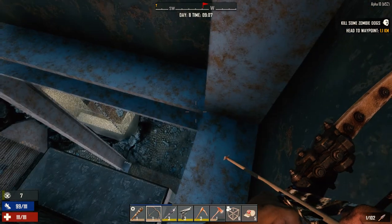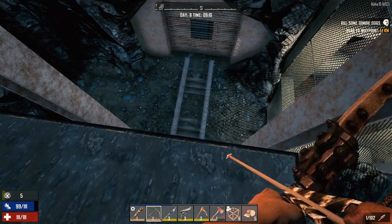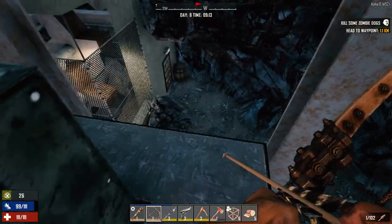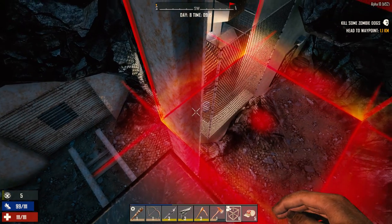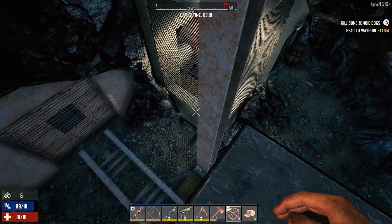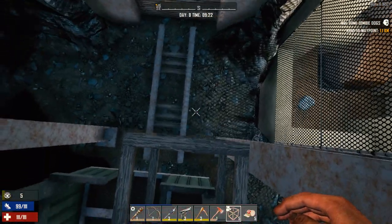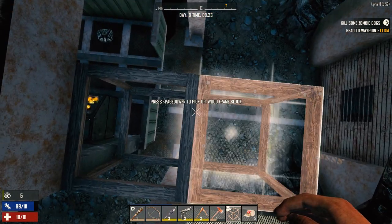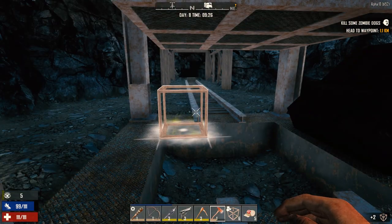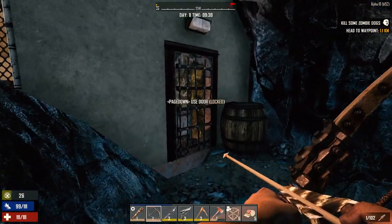Kudos to the Fun Pimps, man. I guess we drop down on top here. Bet you there's zombies inside this thing. Plan it safe — can we get a frame down in here? There we go. Oh, there's a person there. We're stuck down here with whatever's here. Big bucks, no whammies guys. Locked, huh? Okay.